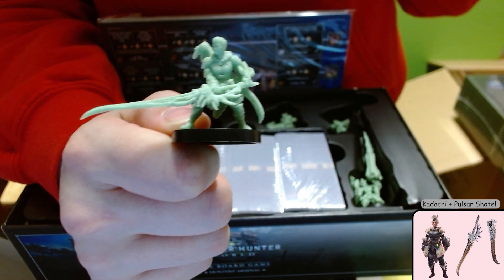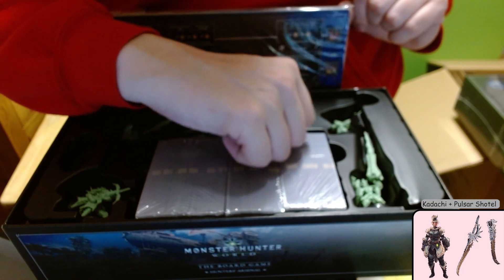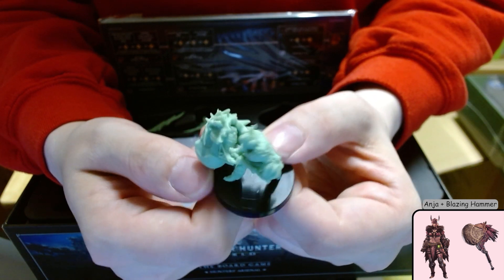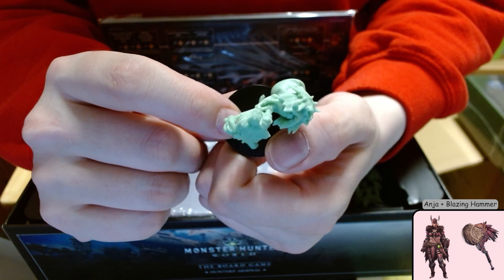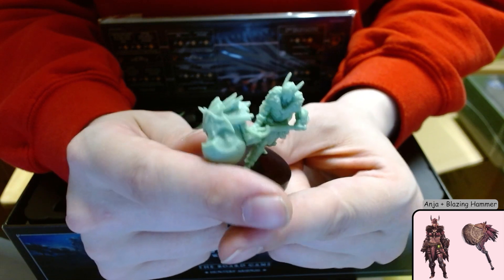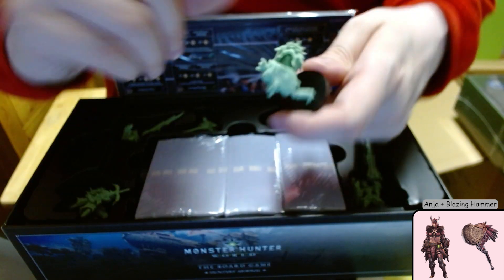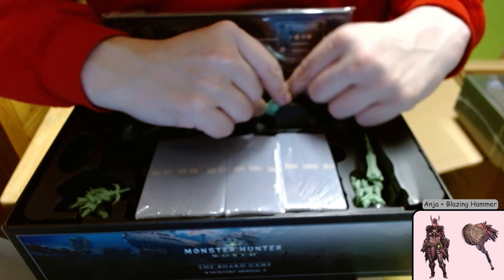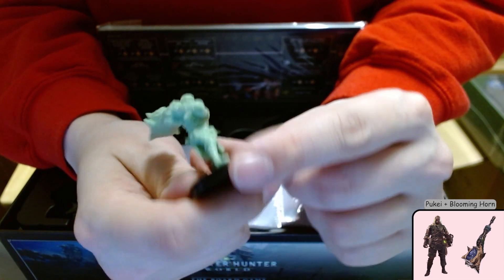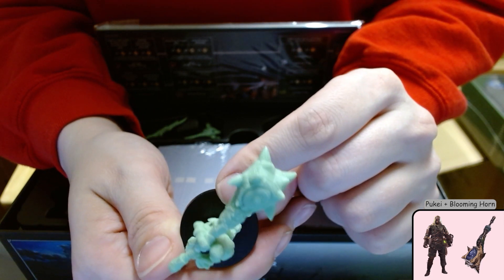Especially when I have to go hunting solo and I'm still trying to cut things off creatures. Hammer. I can't tell you what they're wearing in terms of costumes. I think this is a Raffalos hammer though, based on the spikes. Or a Ravion. Hunting horn — I think he's wearing the Pukei-Pukei gear. I quite like the Pukei-Pukei gear.